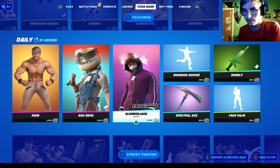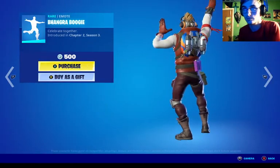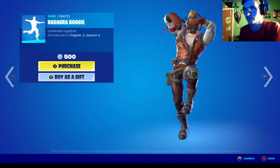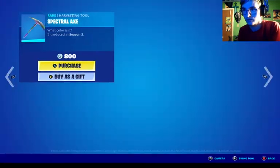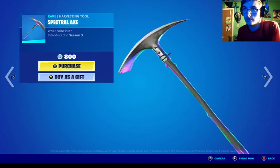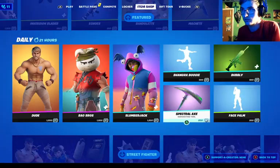Viral Bros are back in the item shop, Slumberjack's back in the item shop. I actually have Star-Lord now. Bubbly is back in the item shop — it's like a special accent. Oh wow, rainbow glitter — pretty cool.